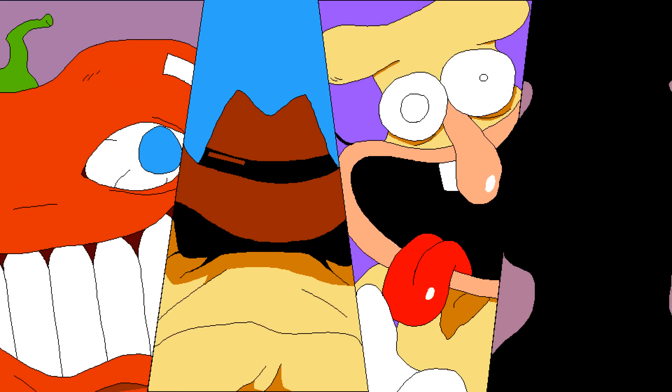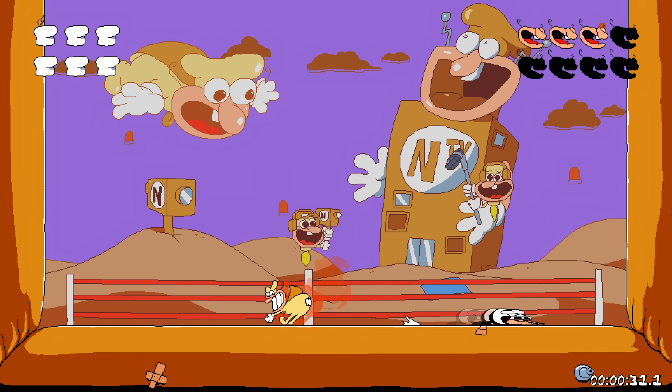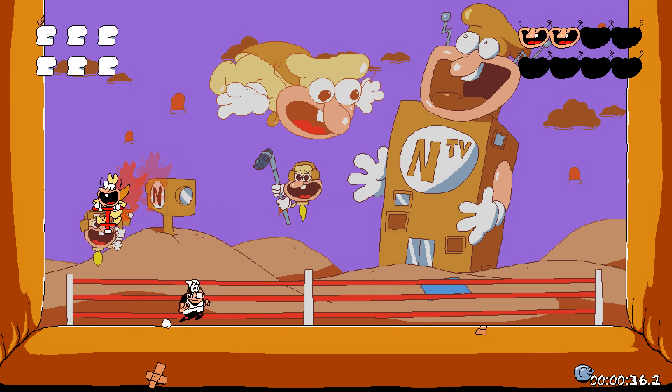Then you escape back to the start of the level before Pizza Face takes notice and catches up to you. Each floor ends in a boss fight with one of Pizza Face's mercenaries, including an artist Pepper, a gun-slinging cheese blob, and The Noise, a hyper rabbit-like creature. I won't spoil all of the bosses here — I'll save them for the spoiler section — but they get pretty crazy later on.